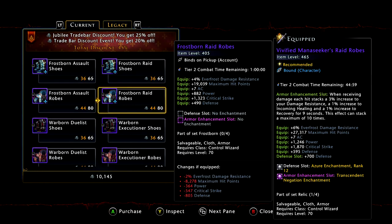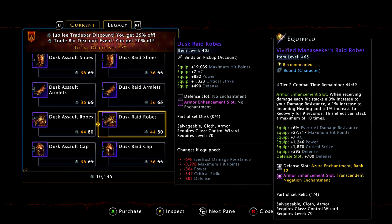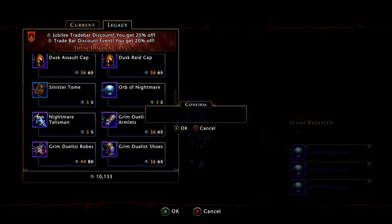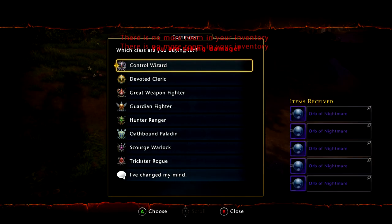Normally what you would do: go to the trade bar store, go down to equipment, go to legacy, and underneath the dusk set you will see the Orb of Nightmare. This is for the control wizard — it's the main hand for the class and it is normally five trade bars. It salvages during double diamonds for just over 5,000 diamonds, actually about 5,500 with VIP level 7 and 5,000 without VIP level 7 — so over 1,000 diamonds per trade bar. With all the discounts, I can buy these for only three trade bars a piece.